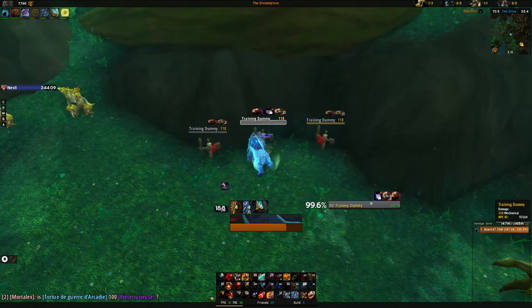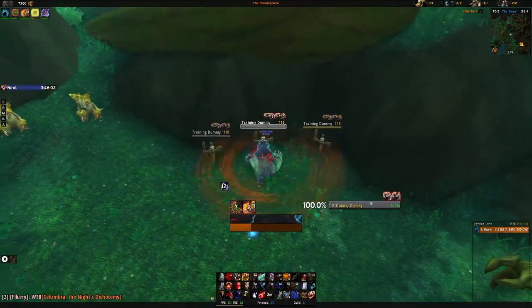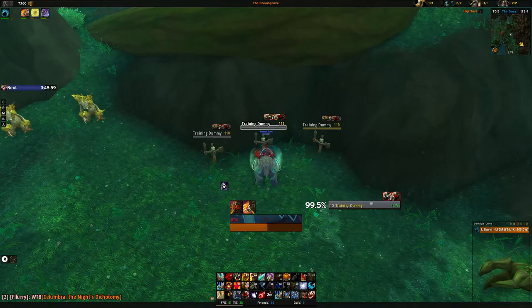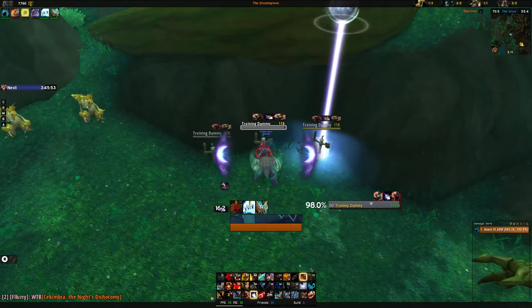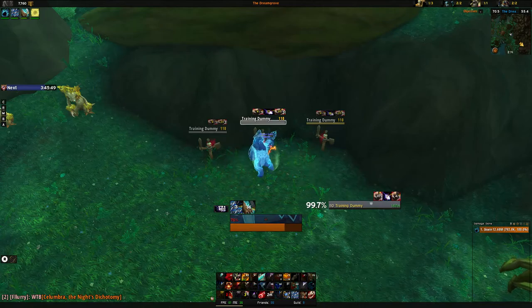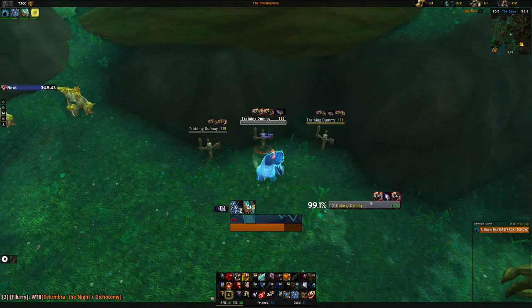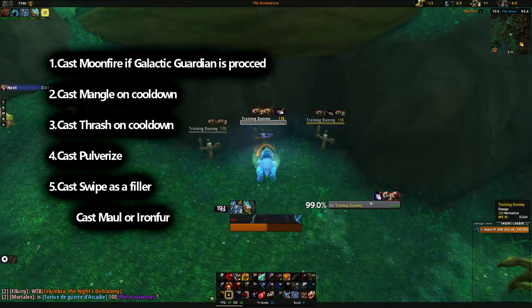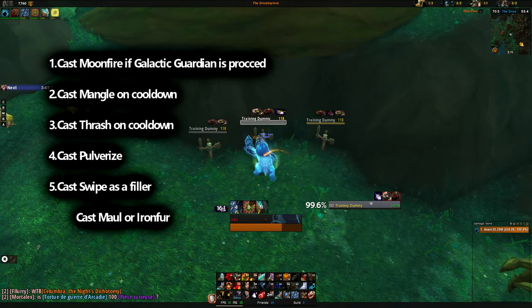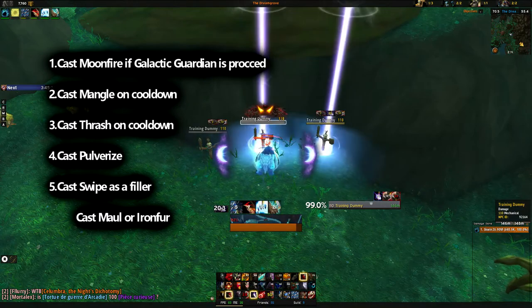If you need to play defensive, you need to execute this following priority. I invite you to watch the middle of my screen — you can see my character panel. Just above my HP bar, you can see all the procs: Mangle, Moonfire, Ironfur, and Pulverize. The defensive rotation priority is: cast Moonfire whenever it procs, cast Mangle on cooldown, cast Thrash on cooldown, cast and maintain Pulverize uptime, and cast Swipe as a filler.